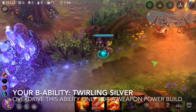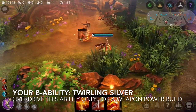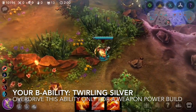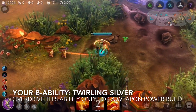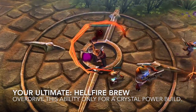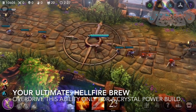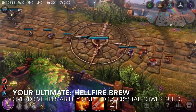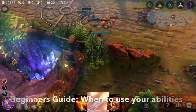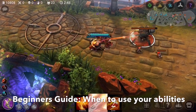Ringo's B, or second ability, is Twirling Silver. Ringo slings bullets at his target in a mad flurry, dramatically increasing his attack speed and move speed for a duration. Your ultimate ability is Hellfire Brew. I recommend overdriving this ability only for crystal power builds.